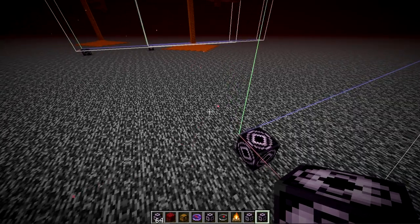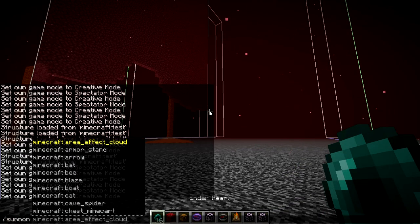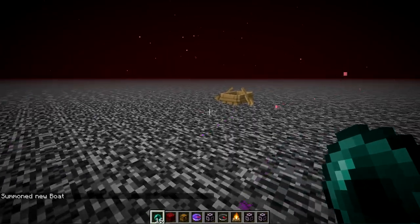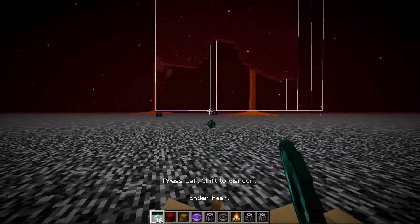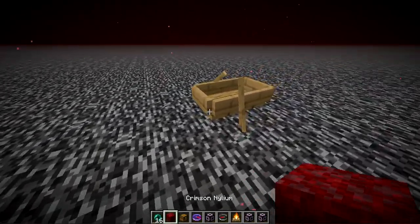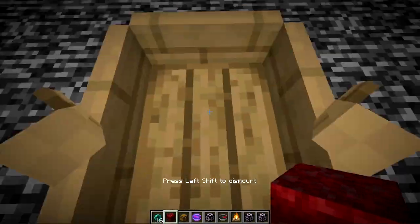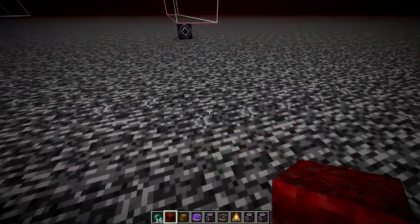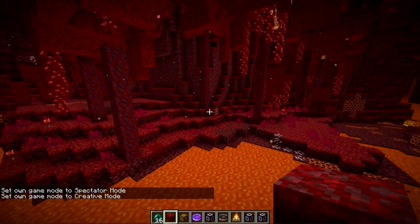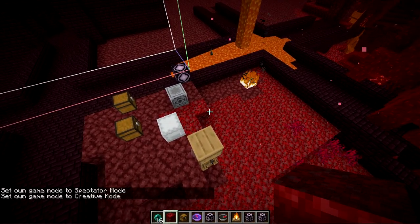They also fixed a bug where players couldn't throw ender pearls to exit entity mounts like boats. If you ride a boat and throw an ender pearl, you can now get out — although it looks a little jittery on screen. This is quite useful because in some situations you can't exit a mount without dying — for example, players riding striders who get stuck in the open can throw an ender pearl to hop off and reach a safe location.